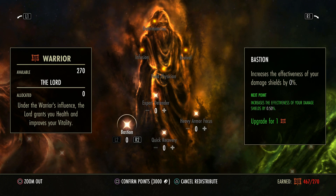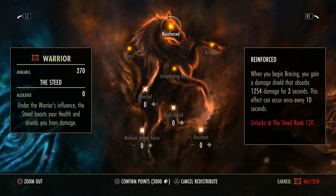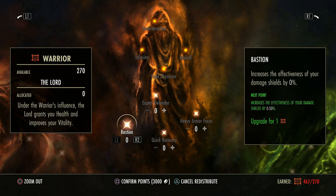Bastion very simply put increases the effectiveness of your damage shields by a set percentage — so this increases their strength. And yes, Reinforced, which gives you a damage shield for having 120 points in this tree — although that's a small damage shield — this will make it stronger.